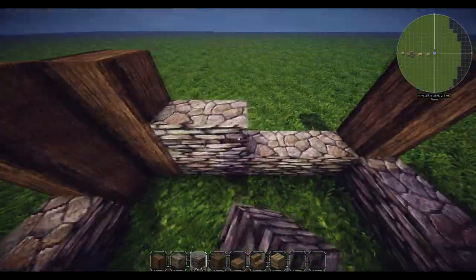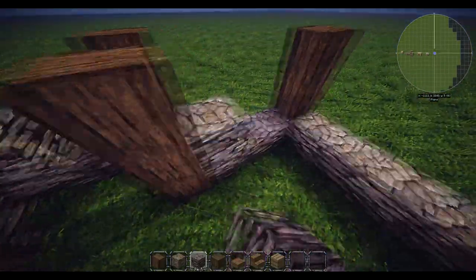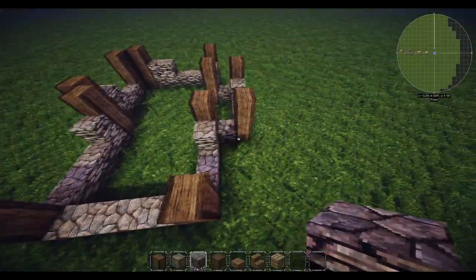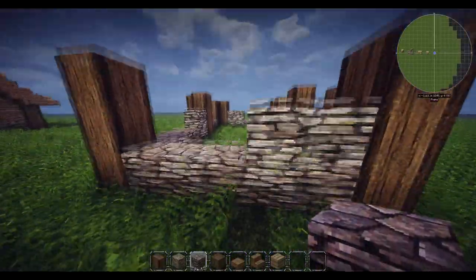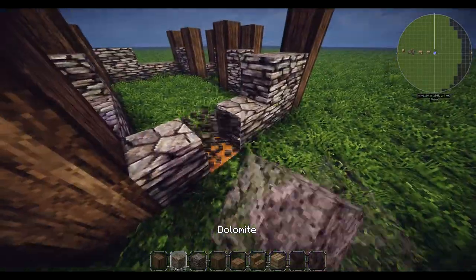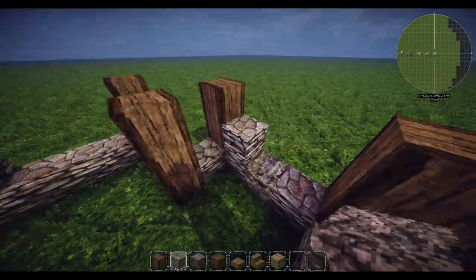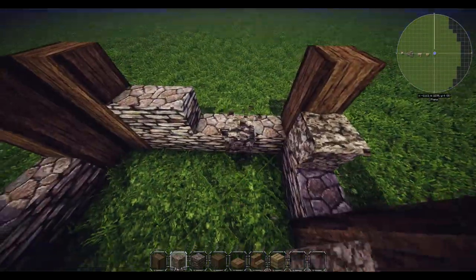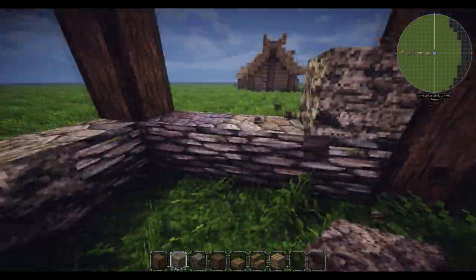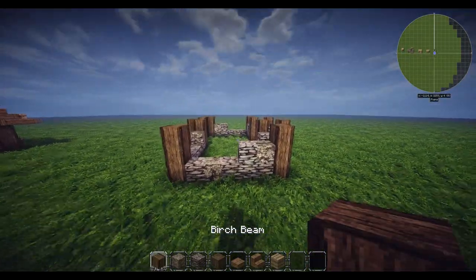Just randomly build up some of these bits to add a little bit of variation to this base. If you've built this on a hill like I did, feel free to build this stone going down and do your variation blocks around it, especially in the corners. We're just going to switch in a little bit of dolomite as well as a variation block, because I think these two go really well together - it just adds a bit of a darker tone and a different texture.